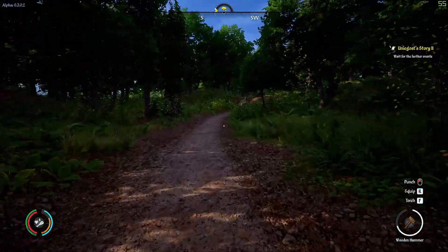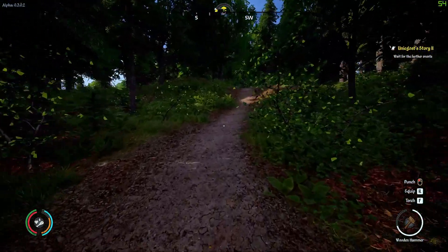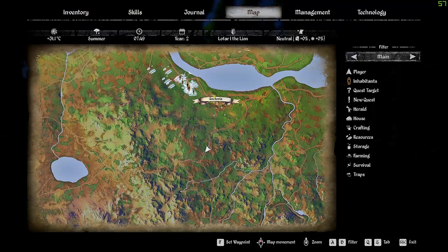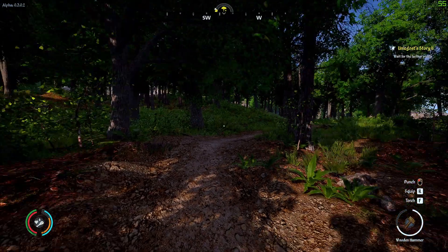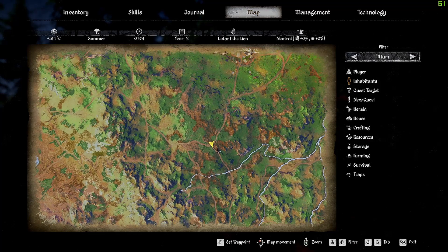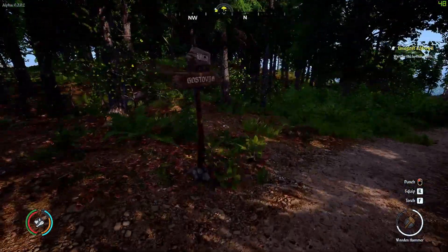It has very few cons, a lot of pros, and it's something that most people didn't even think about. I'm currently on the map — if you press the unstuck button, so escape in the menu, you press unstuck and you land here, which is close to Kostovia. It's on the fork — this basically teleports you to this region.